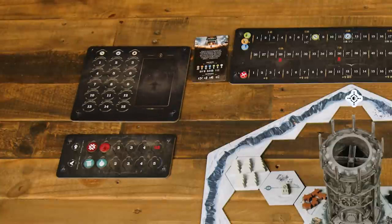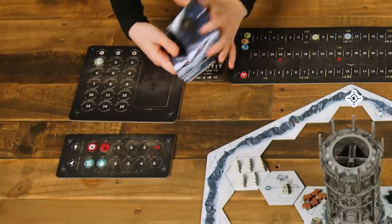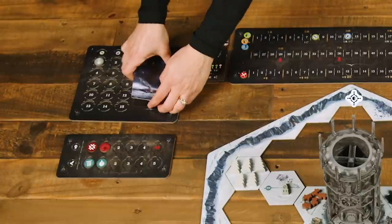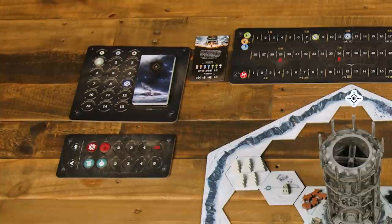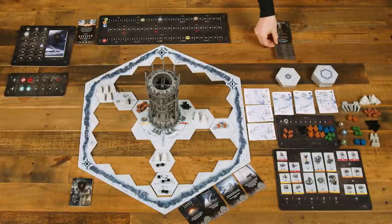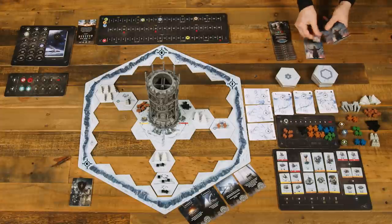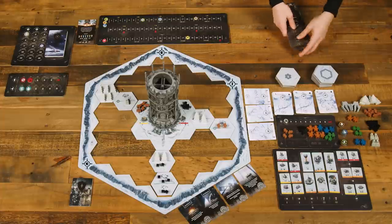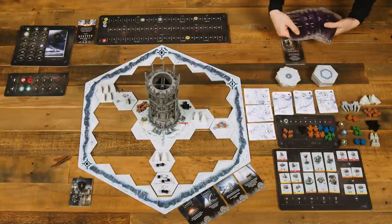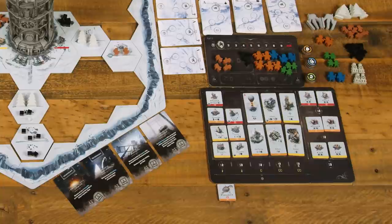Set the round and mourning board nearby and set the round marker on space one of the round track. Then shuffle the mourning cards and place them in a face-down deck. Set the storm marker on the space according to the scenario, which is nine in our case. Place the law cards labeled L1 through L8 in a face-up pile. Shuffle the law cards L9 through L16 and pull just four of them at random, setting them near the other law cards. Return the rest to the box. Place the law consequence cards face down nearby. If any law-specific buildings are required, set them below the buildings board.